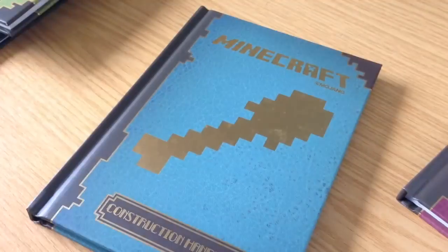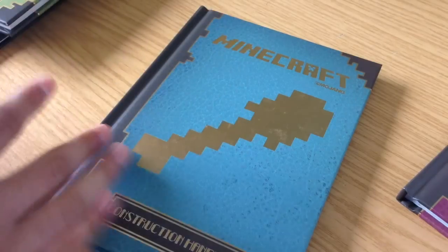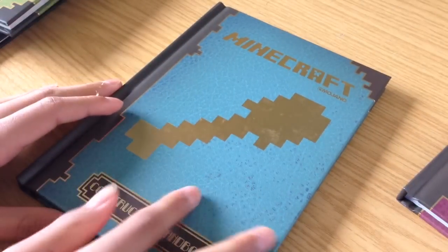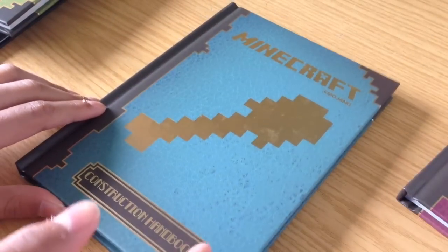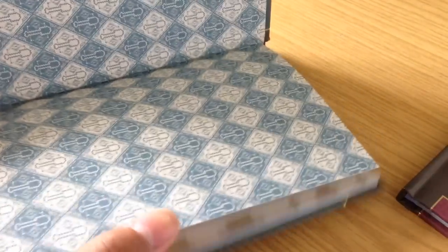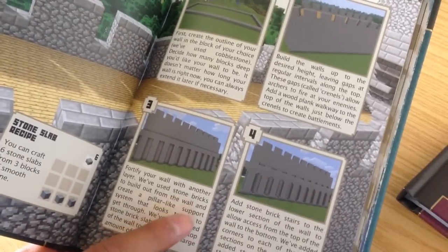The third one I got was the Construction Handbook. I thought this would be really good and tell you how to make stuff, and obviously it's my favorite color so it looks really nice. But it was literally just showing you builds that people have made. It does tell you how to make some things, but not the most amazing things.